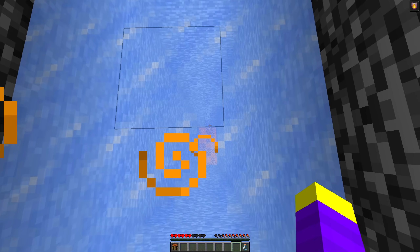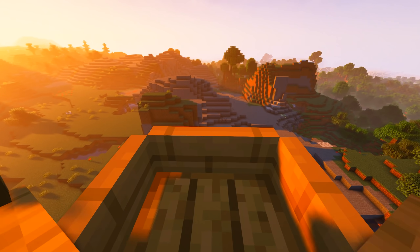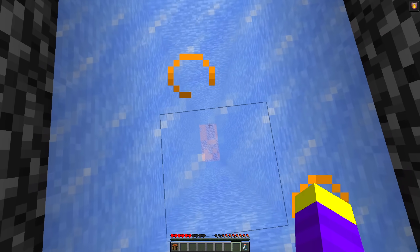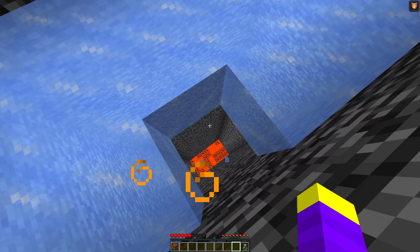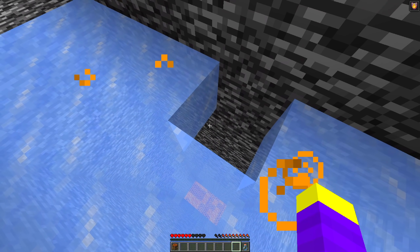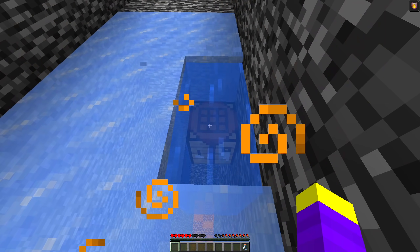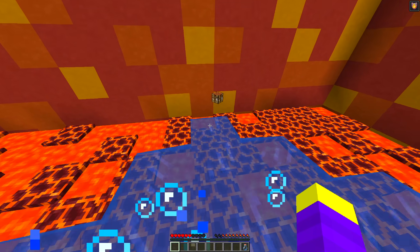I dropped into the second room because it seemed more promising. Under the ice I could see lava and magma blocks really far down. I knew I couldn't survive the fall so I needed another way down. The obvious way was through the ice, but breaking it wouldn't work since there was no block underneath. Luckily, I had the crafting table from earlier and was able to use it to get water. I swam down and ended up in another room.